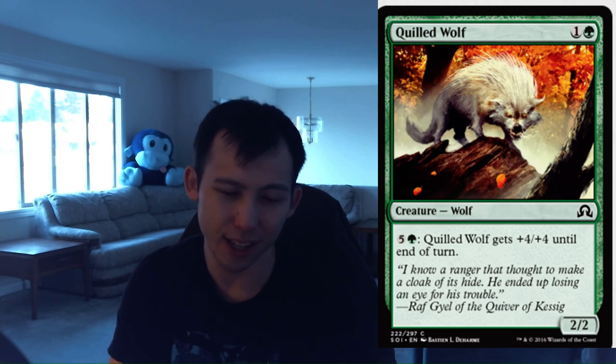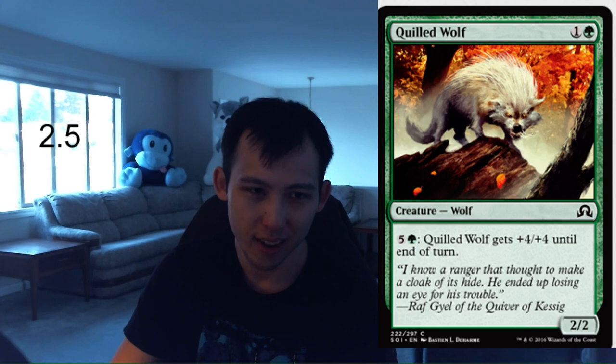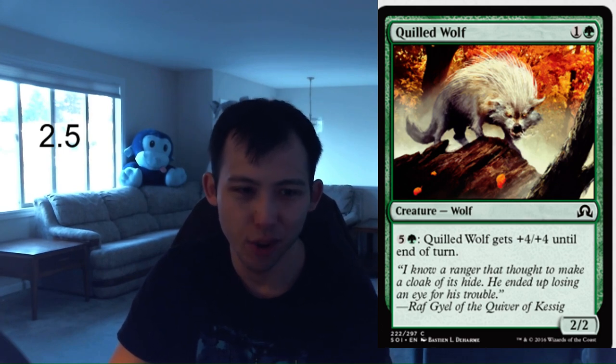Quilled Wolf. 1 green, 1 colorless, 2-2 wolf. Relevant creature type and it's a bear, but it's a wolf. You can pay green, 5 colorless — Quilled Wolf gets plus 4, plus 4 until end of turn. We've seen these type of creatures time and time again — bears that have pump abilities when you reach a higher amount of mana. This is nowhere near as good as Darkthicket Wolf, but Quilled Wolf is still going to be very relevant. It's an early beater and late game it turns into a decent win condition. This is definitely a card you will happily play in all of your green decks; in fact you will probably play as many as you can pick up. I'm going to give this a 2.5, maybe even 3.0. It's just solid. 2.5, Quilled Wolf.